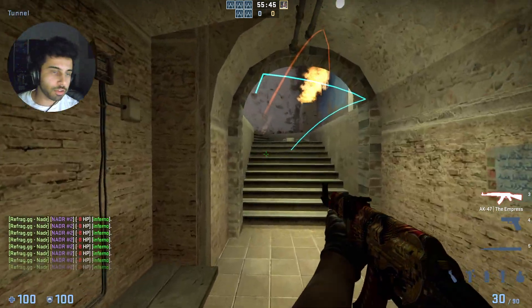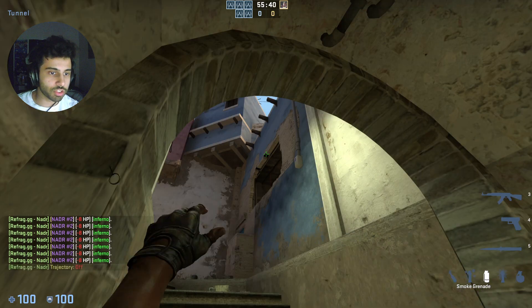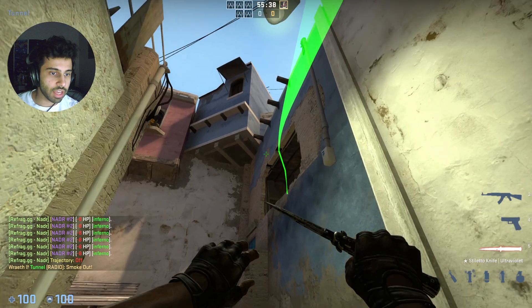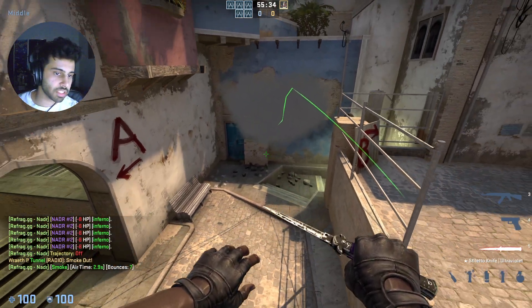After the Molotov fades — or if you don't have one — you can also use this exact lineup for a smoke. Just aim right there, throw your smoke, and it's going to bloom at sniper's nest with no gaps, so you and your teammates can take mid control.